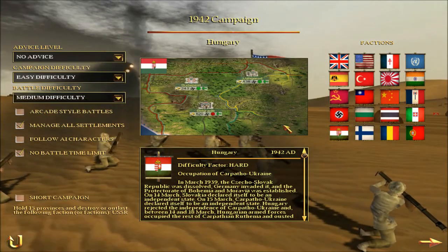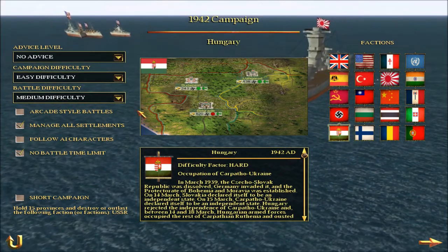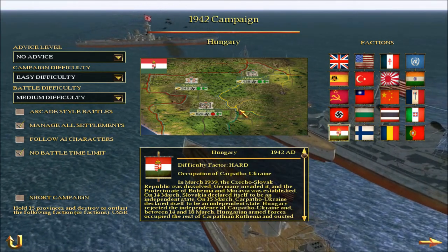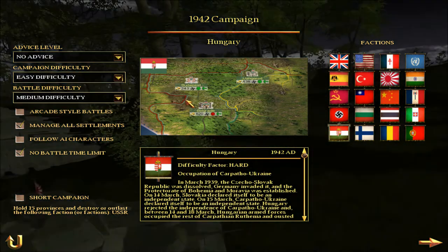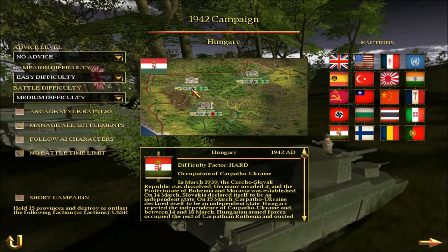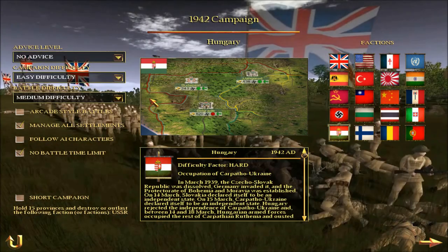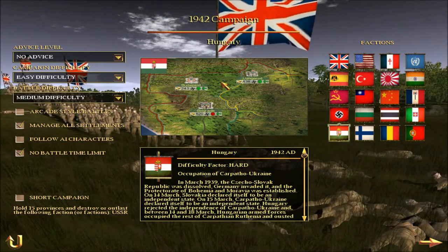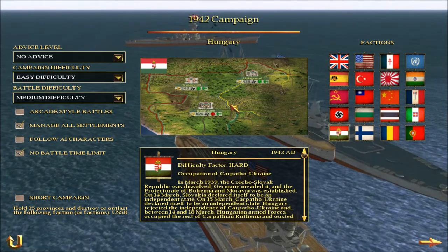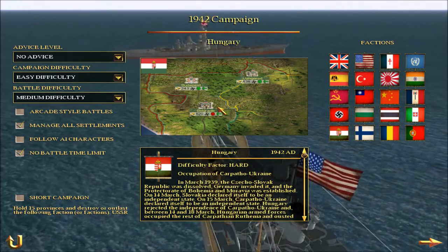We have Hungary — another minor faction, very loyal to Germany. They didn't change sides and fought to the end, being eventually occupied by the Soviets. Unlike others, they didn't betray Hitler. They were once part of the Austro-Hungarian Empire and allied with Germany in World War I as well. They have some unique tanks, same as before.